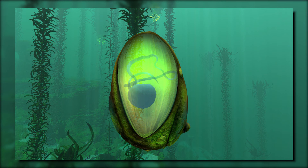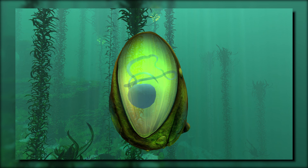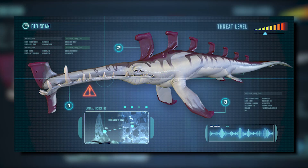Alternatively, you can take the egg of a Stalker and put it in an alien containment tank for it to hatch. When it does, the Stalker will be passive, however it will still steal cameras and attack any of the player's vehicles. As a story spoiler: the Stalkers found in the primary containment facility's aquarium are not hostile towards the player at all when you approach them.